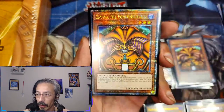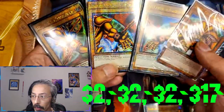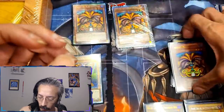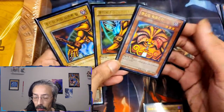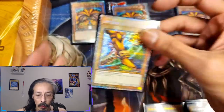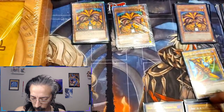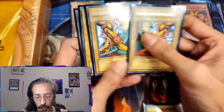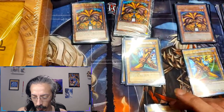We have a full set of QCRs and almost another set — we're just missing the right leg. Out of the Korean set we are only missing the left arm and left leg. And we're missing four other pieces of the Starlight Battles of Legend Crystal Revenge set.